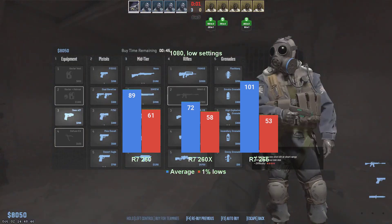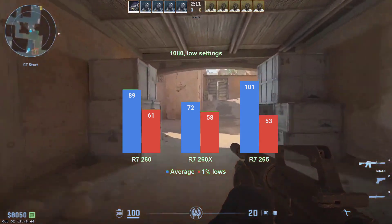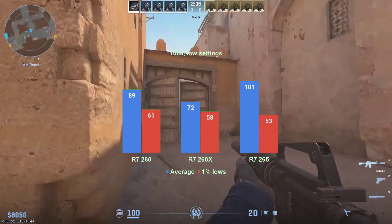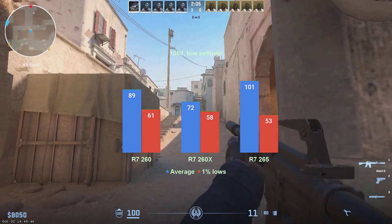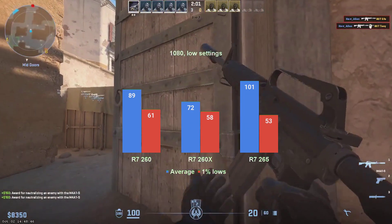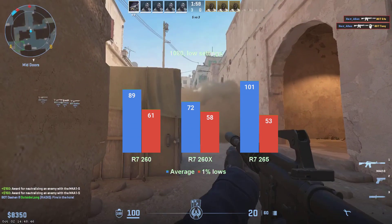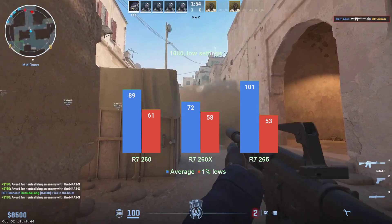Despite its 2GB of RAM, the 260X scored only 72 on average, with 1% lows in the high 50s. As for the R7-265, that one managed 101 FPS on average and 53 1% lows. I have no problem playing the game at these settings with any of these cards, but if more FPS are needed, then maybe 720 resolution would help.